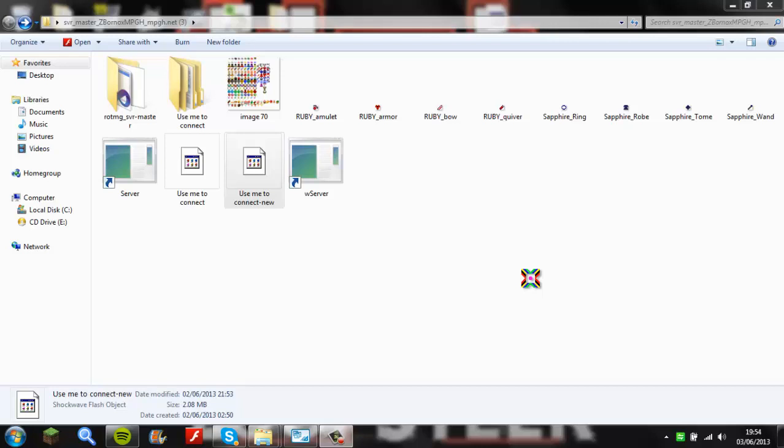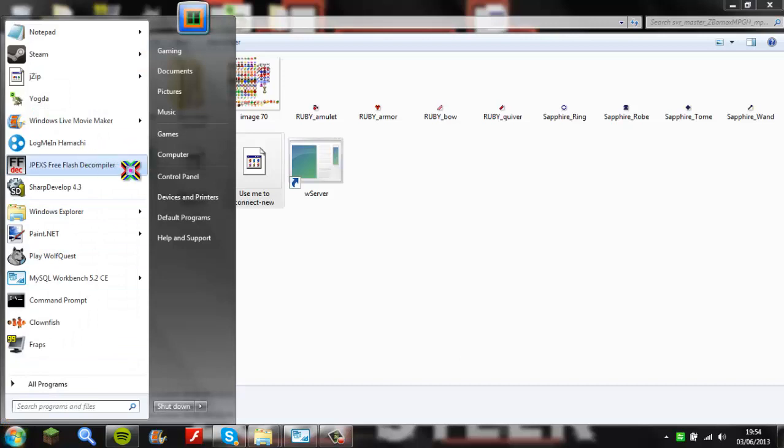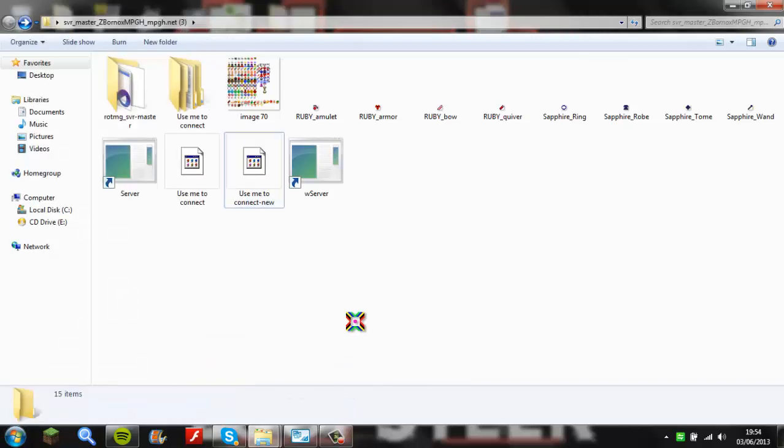This is how to make items on the private server. There's only one video of it and I don't know if some people might understand it, so I found another tool — it's called JPEX C3 Flash Decompiler. It's really easier than SWF, I think.